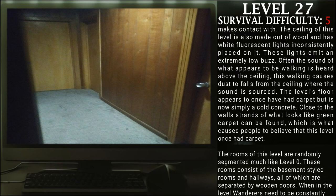These lights emit an extremely low buzz. Often, the sound of what appears to be walking is heard above the ceiling. This walking causes dust to fall from the ceiling where the sound is sourced. The level's floor appears to have once had carpet, but is now simply a cold concrete. Close to the walls, strands of what look like green carpet can be found, which is what caused people to believe that this level once had carpet.